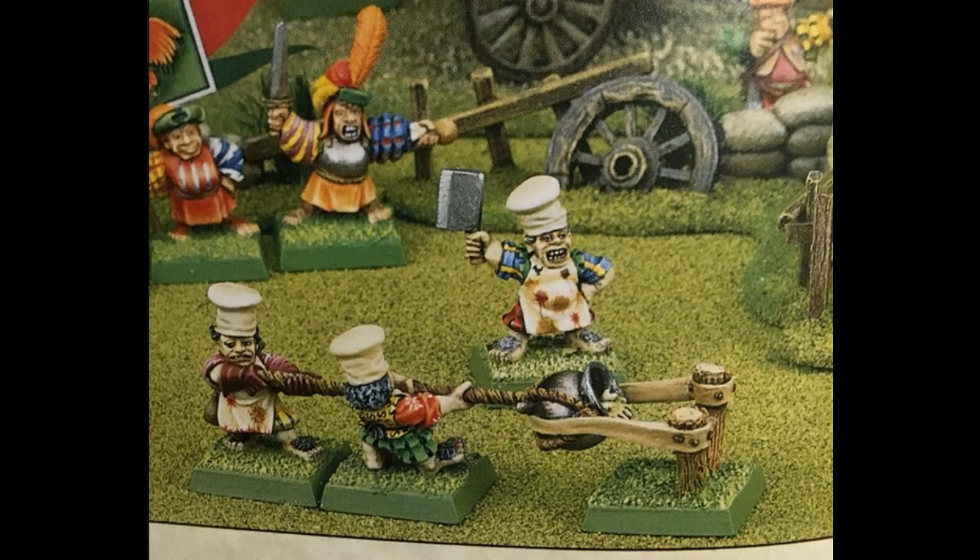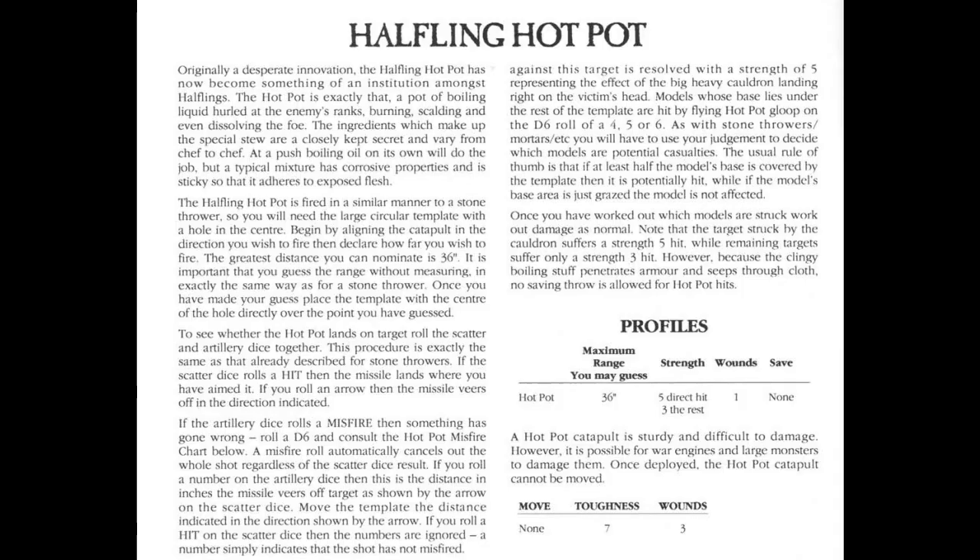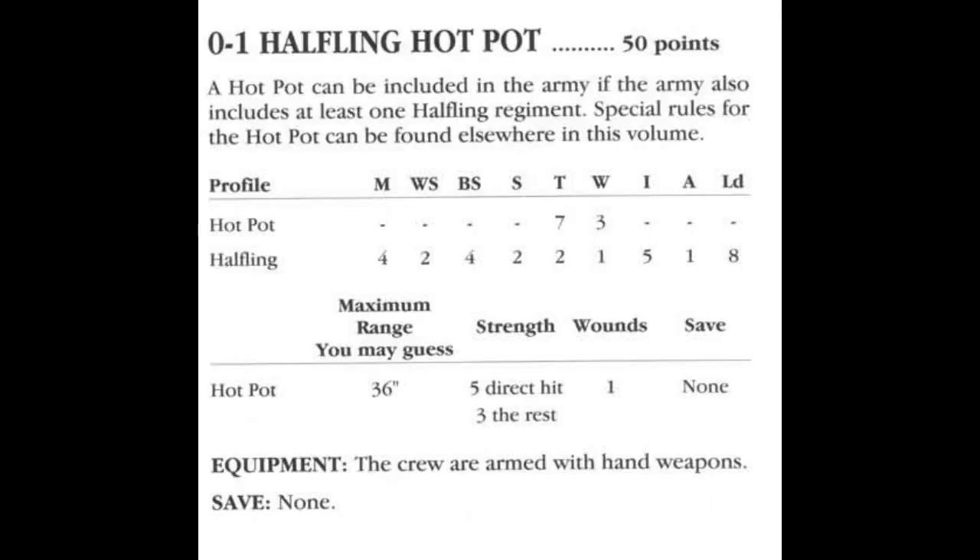In the fourth edition, the halfling hotpot was part of an army list and you could field it as a special artillery weapon. It consists of nothing more than a pot of boiling liquid — usually some kind of corrosive soup if the description is to be believed — that is hurled into the enemy lines. The way things worked back then was that you had to guess the range of your shot from the war machine to the target, and then roll scatter and artillery dice to determine if the shot went astray or if anything went wrong with the war machine.